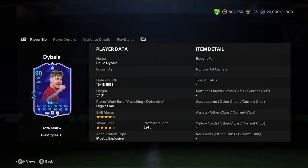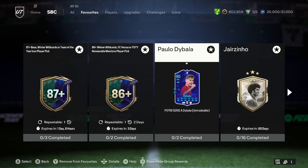We've got 5 foot 10, high/low work rate. 4-star, 4-star, left footed, mostly explosive. Guys, this card is really, really good.